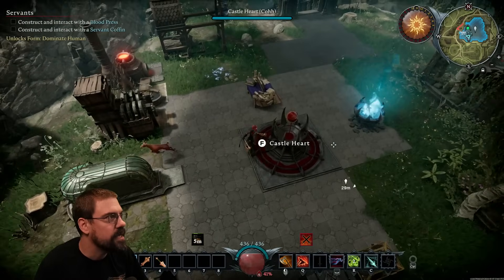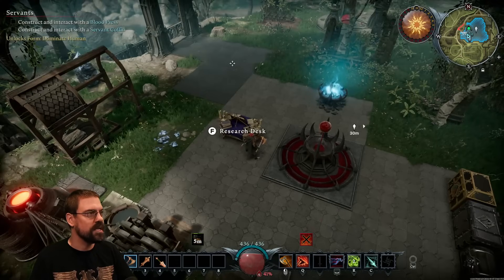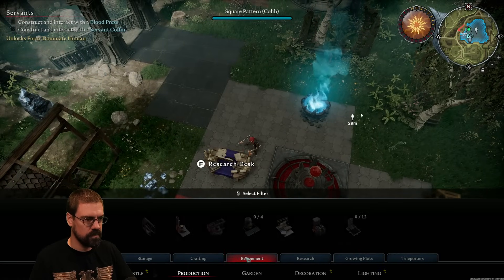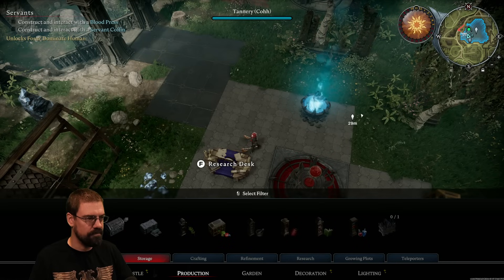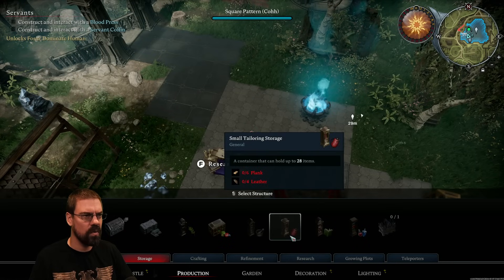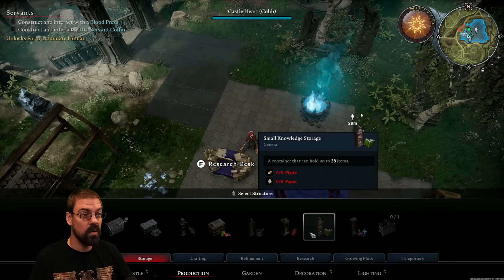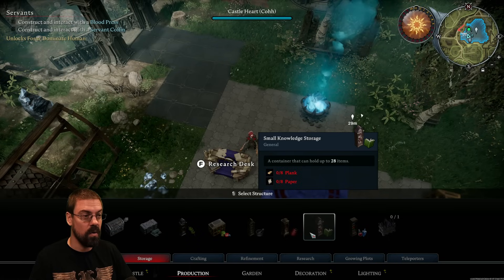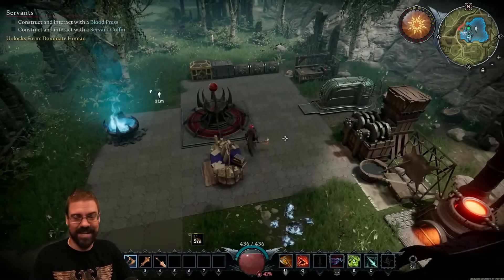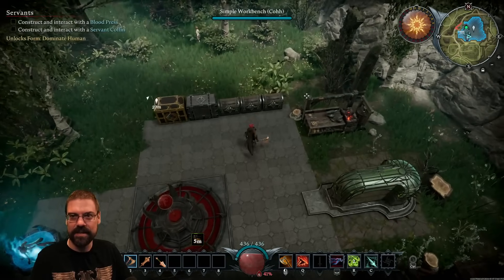All right, we need to construct and interact with a blood press and a servant coffin. A blood press — oh! Okay, hold on. Change of plans, change of plans.